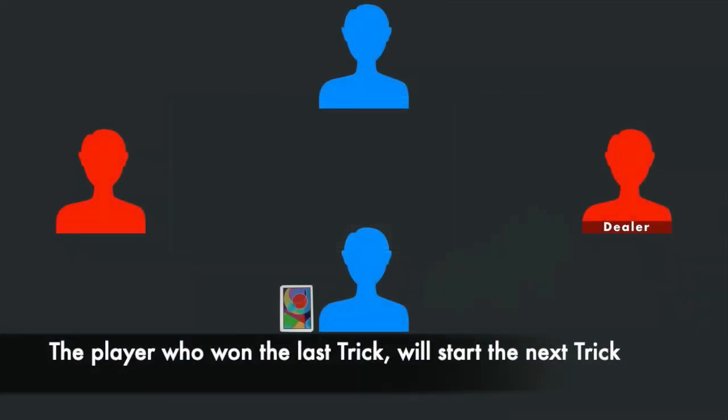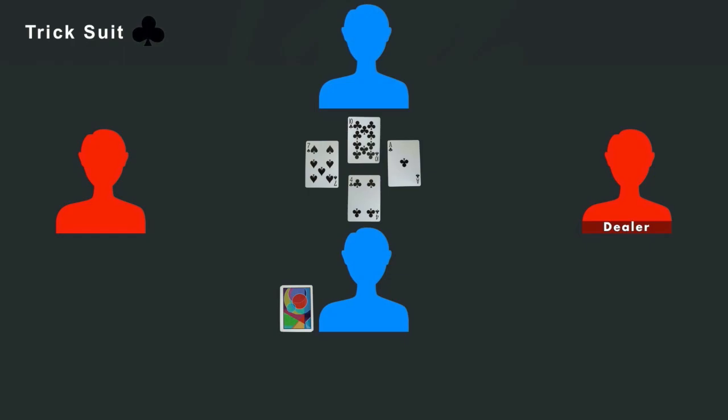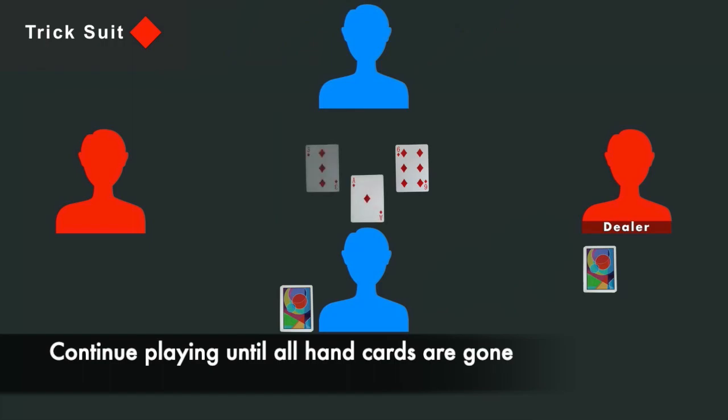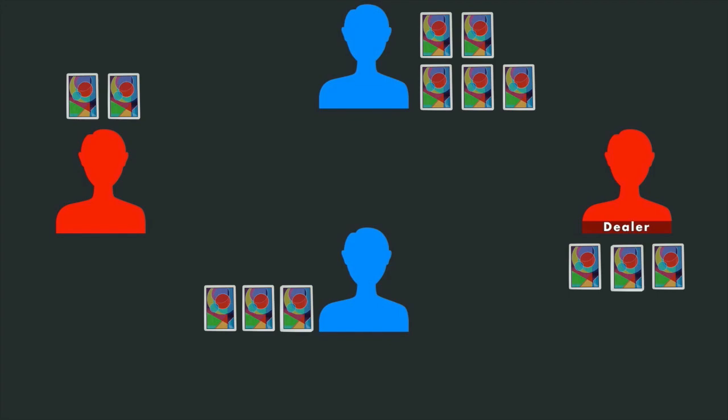The player who won the last trick will start the next trick by playing one card from their hand face up in the middle of the playing area. The suit of the card they played will define the suit for that trick. The play phase will continue with the player who won the last trick starting the next trick until all players have run out of hand cards. The play phase ends after all of the tricks in the game have been won. Players will then move into the third phase: the scoring phase.